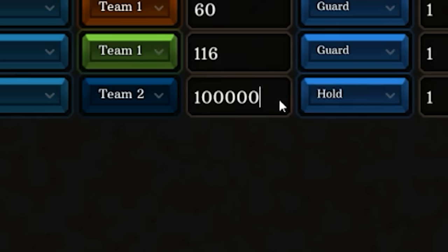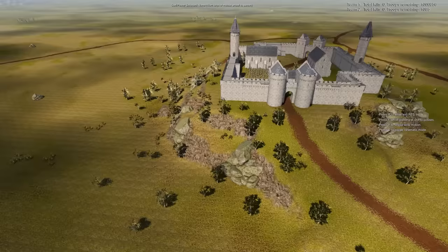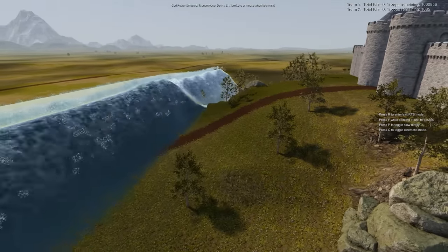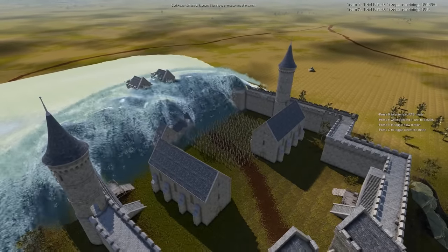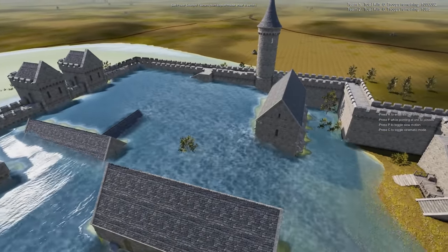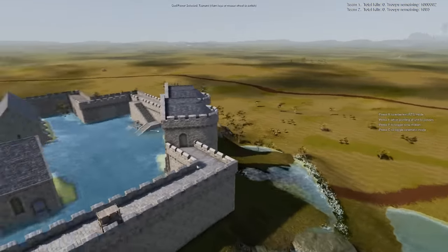Now let's do a test. Let's do one million soldiers in a holding formation in an open field, because what we need to understand is if one million soldiers can survive. This one is on a cliff with a wall. We summon the tsunami right here. Even on a cliff and with strong medieval walls, I think every soldier in here is going to lose the ability to breathe air and instead breathe water and die because we don't have gills. I guess you could put men up on the walls.